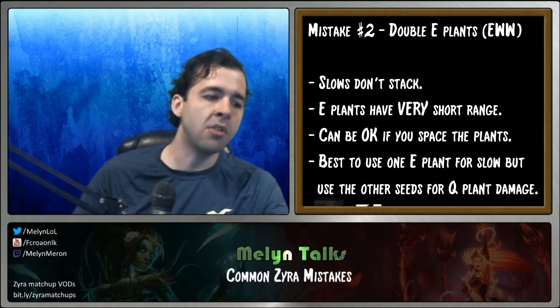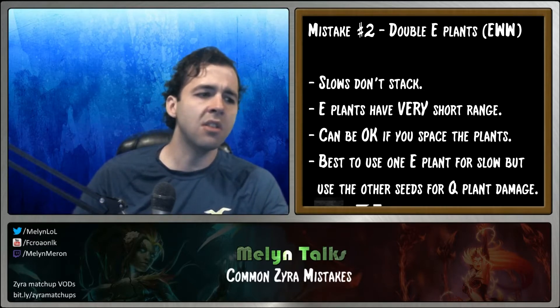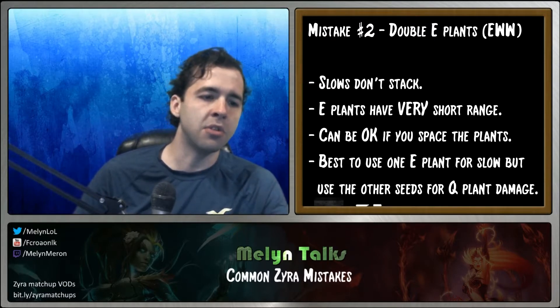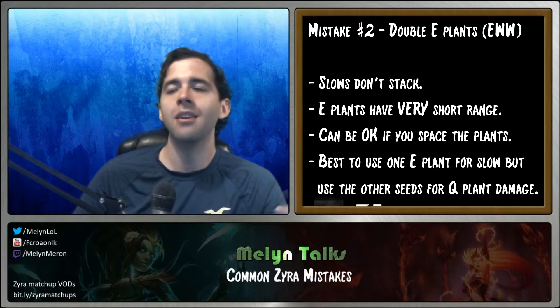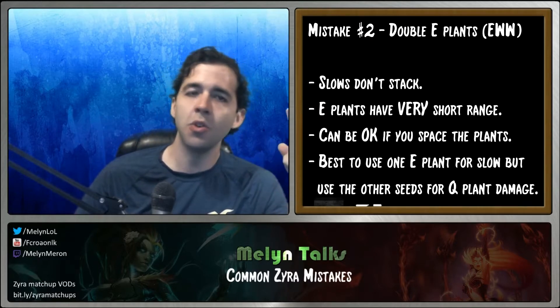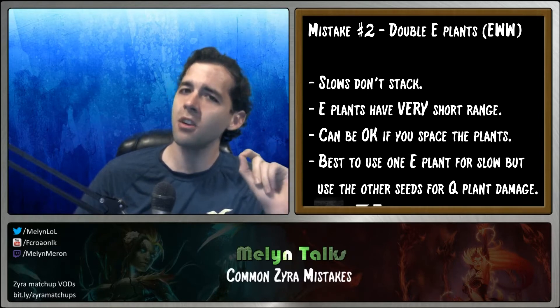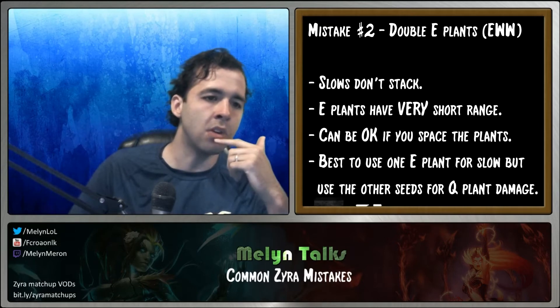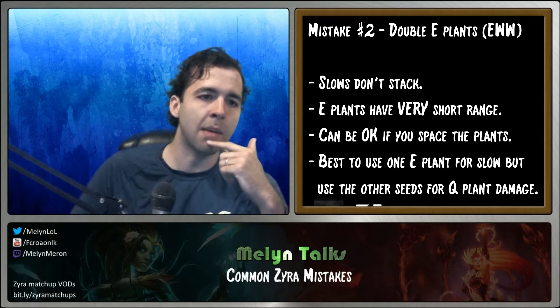If you're going to EWW, space them out. But otherwise, you should always save a seed for your Q. Q plants have much longer range, they do a lot more damage, and people are not going to just stand in your E plant. One E plant is okay, two is almost never okay. And if you do use two, make sure to space them out.